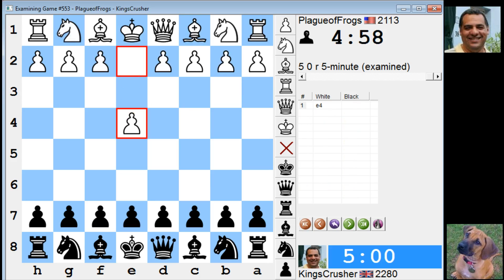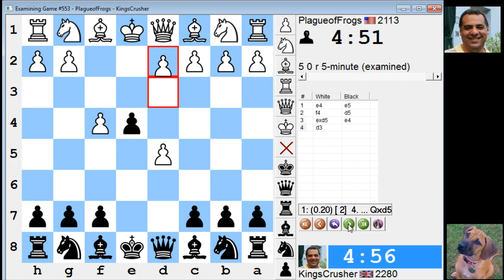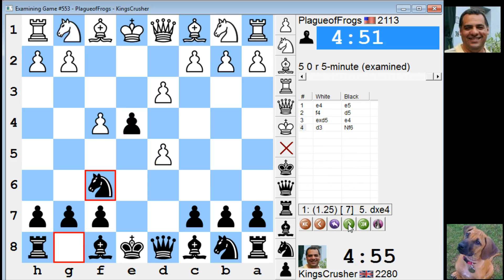These games are too quick to be instructive. Let's have a look on the engine. Yeah, you can play e5 and not expect anything really — not a row of pairs.